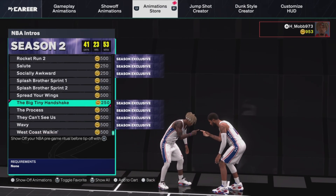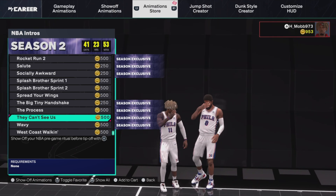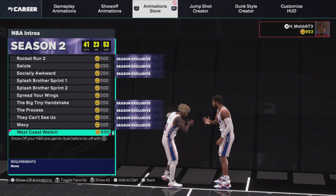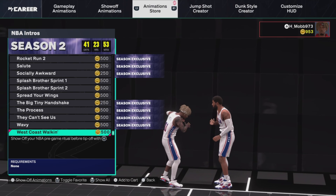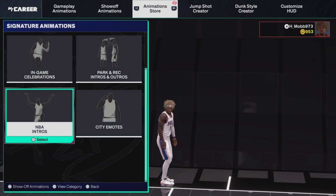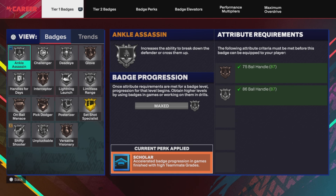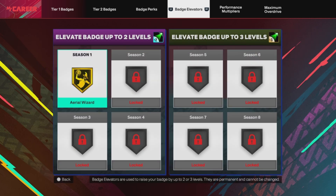A couple of these NBA intros I'm liking. Down in the comments, let me know about the Season 2 rewards — which rewards are y'all looking forward to, or do y'all think they're L rewards or W rewards? These are what my badges are looking like right now: my tier one badges, tier two badges, and badge perks. I did hit level 40 in Season 1 so I had all these unlocked already.